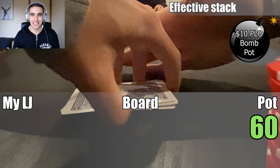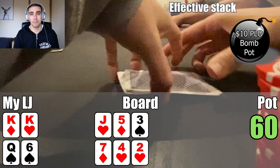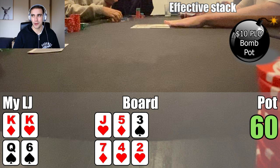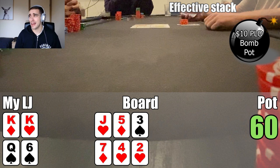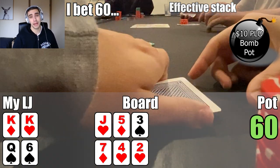Yet again we've got the return of PLO double board bomb pots — this insanely degenerate game. I look at King-King-Queen-6 with one suit. We have an overpair on both boards but not much else. When the action checks to me, probably a good spot to just check, because the chances we're behind on one of the boards is almost for sure — surely someone's flopped two pair. But I like betting my Kings for protection to get anyone off a two-pair draw, which everyone's going to have. So I go ahead and bet 60. Maybe a bit of an overplay.